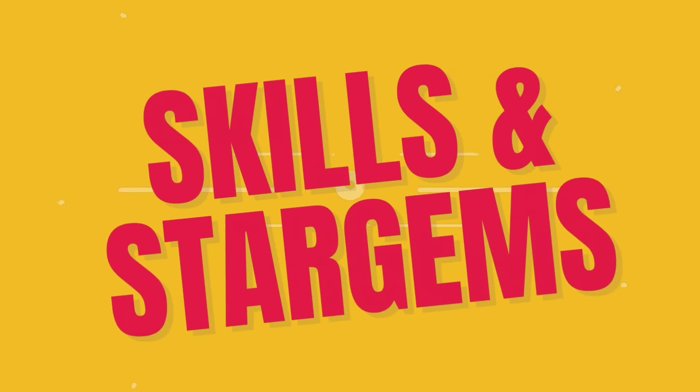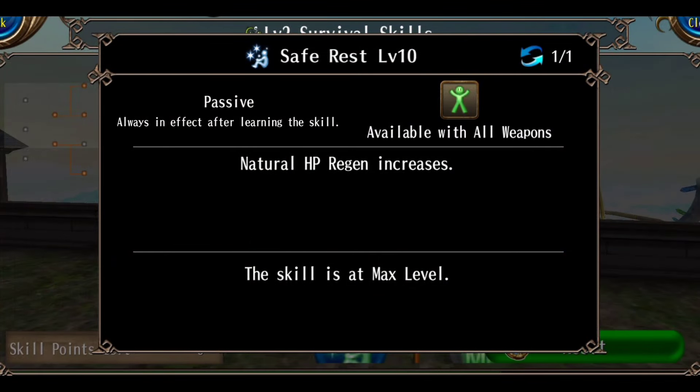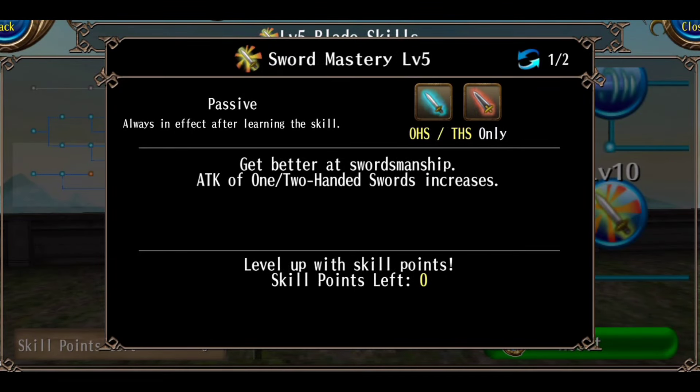Regarding the skills and star gems used: I am mostly focusing on Hard Head, Sword Mastery, Play Dead, and First Aid. Recovery is not so important. Apart from that, you need HP passive skills — this will raise your HP during and outside combat. HP boost is essential as it increases your magic HP.